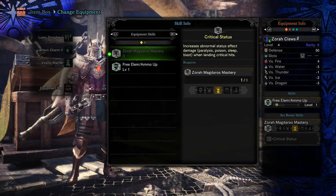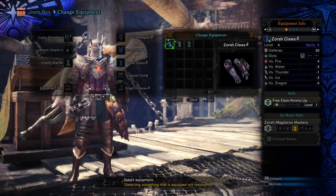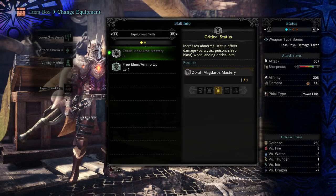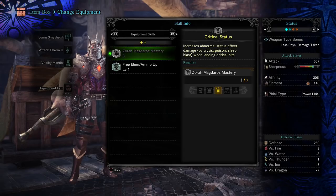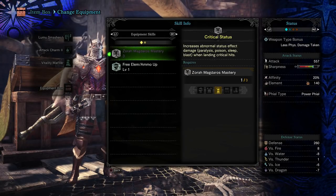The other parts of the Zora Magdaros armor — I have the headgear, the hide, and the claws. They all have the Zora Magdaros Mastery, which increases abnormal status effect damage when landing critical hits. That includes paralysis, poison, sleep, and blast. I'm assuming that if you hit a critical hit when you would inflict the status effect, it's going to boost the damage. Normally that really would not be worth it, but the affinity on the Loomoo Smasher is 20%, so you're going to get criticals 20% more of the time. So it could actually be useful with those three pieces.